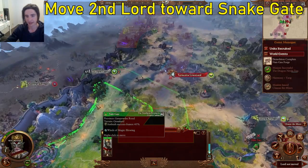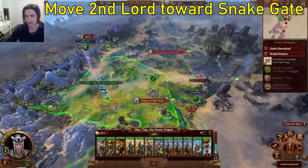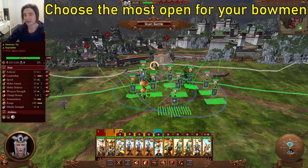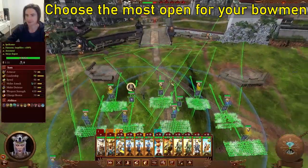Turn two: we'll get our second Lord and move them up here as close as you can in ambush stance. Next turn they'll be able to reach the Snake Gate, take Ming, and go. For this battle, just deploy on the most open frontier — it's basically the opposite side that you should start on. Start the battle, move everyone up in archer range, and you should be able to pick them apart mostly from afar.